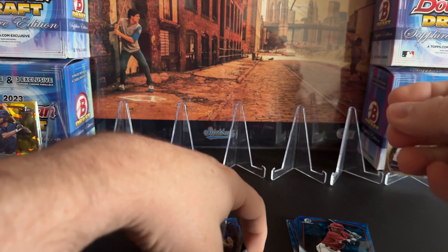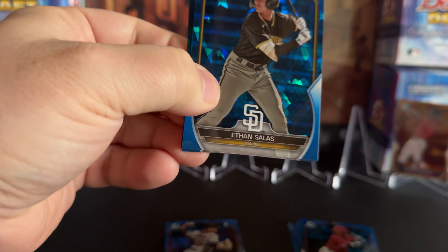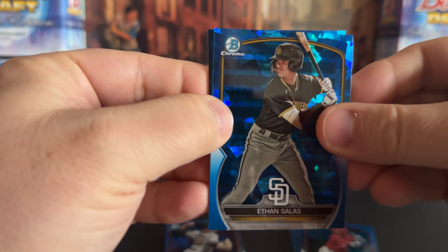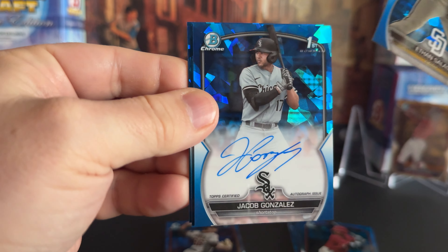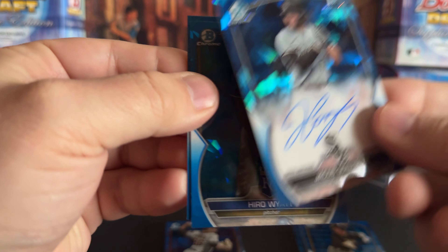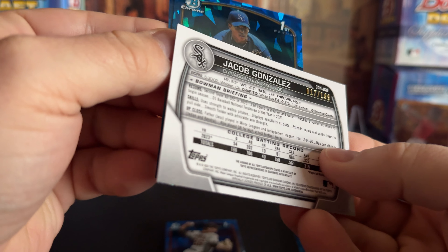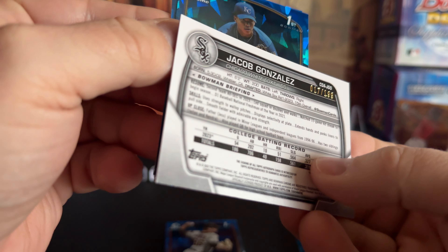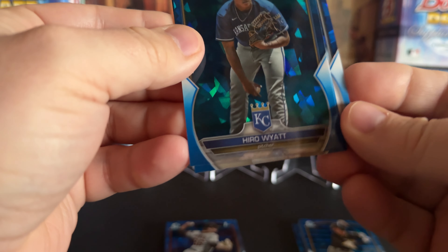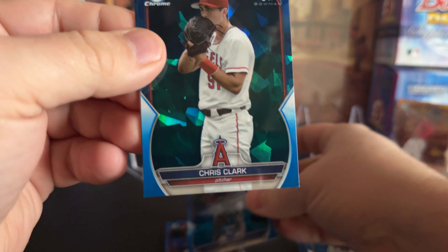What I was saying is I'd at least get a base of all the good guys. I think I haven't actually hit a base of Max Clark — just that auto, which I'd rather have for sure. No Wyatt Langfords. And there's our autograph — it's Jacob Gonzalez, out of 199. Really nice, a first-round autograph. I'll get him sleeved up here.